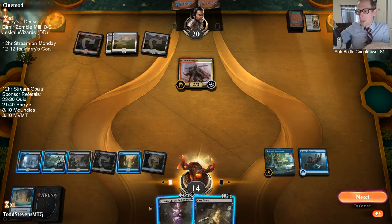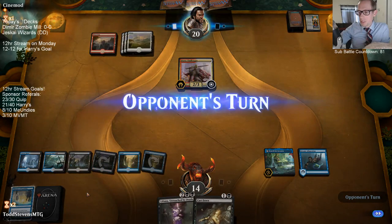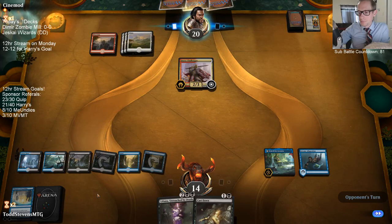I could play Liliana and start self-milling — the problem is them attacking Liliana, which is not ideal. But it would help us find our creatures faster. If Liliana dies though, it's a problem.